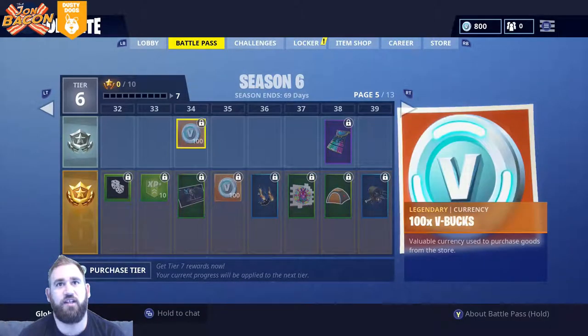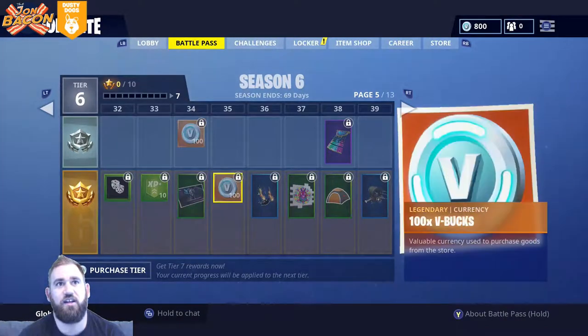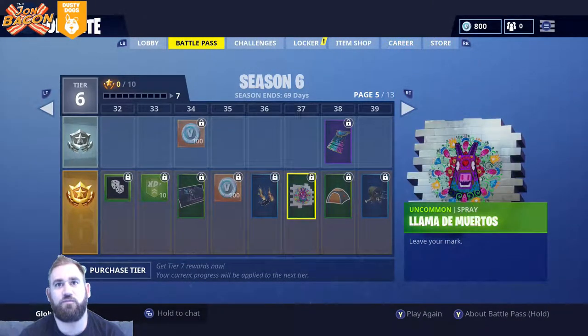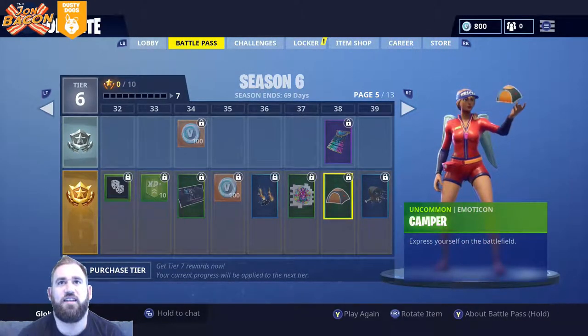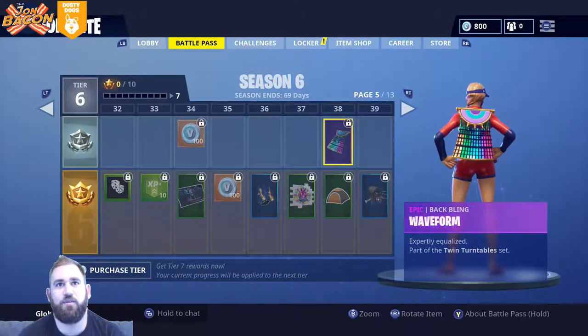Valkyrie loading screen with 100 V-bucks. Another 100 V-bucks! Fireflies coming down - that's pretty cool. Llama, Dorito's - that's pretty neat. Camper, waveform cape - that's pretty cool.